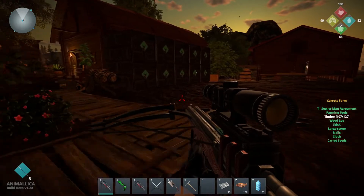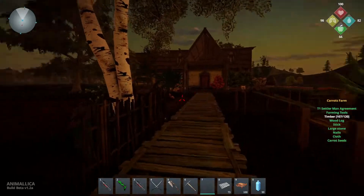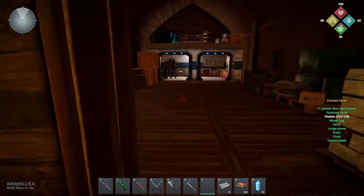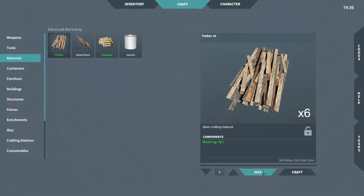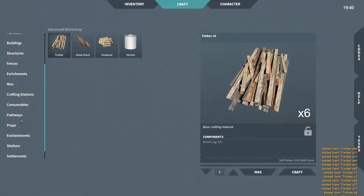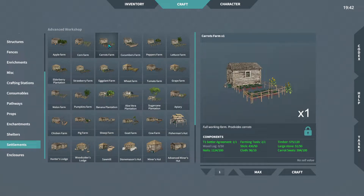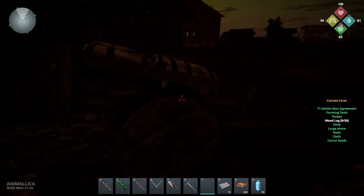Right now we have the carrot farm to make as well, so let's go in here. It's getting a little bit dark — look at that with the sun down, it's really pretty. Let's go in here and make ourselves some timber. I think we're just going to max this out. I have some logs on me — it gives us a good deal of timber. And then we're going to make the carrot farm. We did the corn farm last time, so this would be the next one.